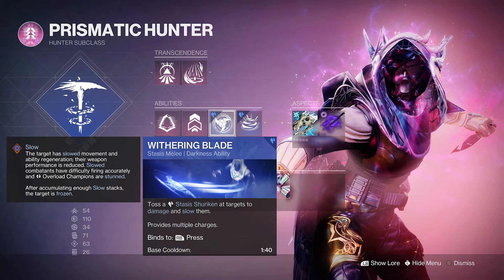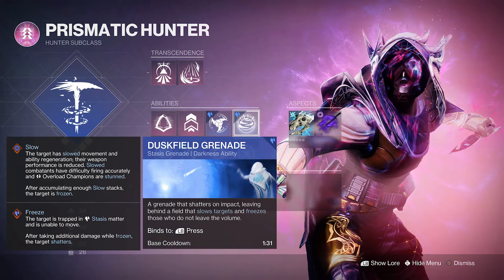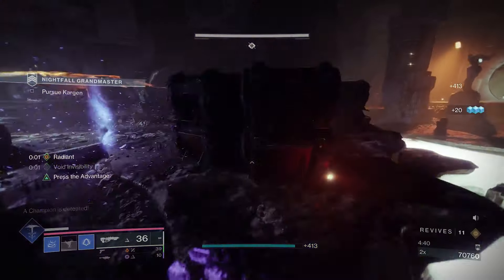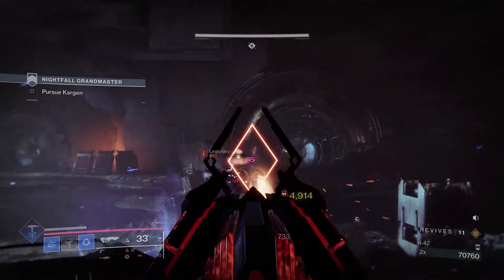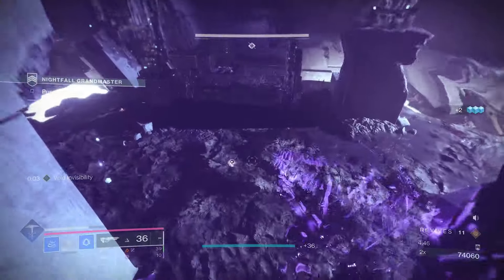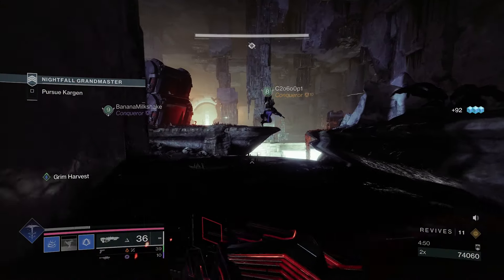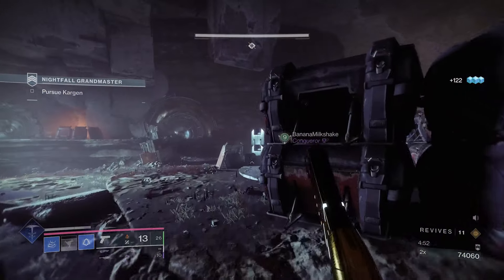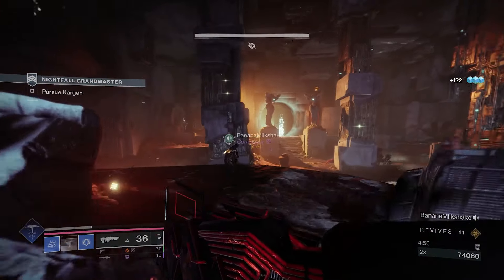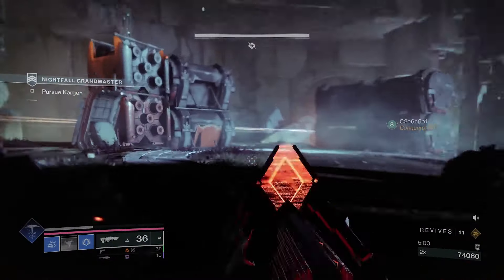For the melee and grenade, the Stasis options are probably the best — the Duskfield Grenade and the Withering Blade. These are the most well-rounded abilities overall, and being able to freeze and slow is really powerful because it lets you stun two champion types with your abilities. I keep these on most of the time. Even when you're not dealing with a champion, being able to slow and freeze targets is just a strong PvE ability.